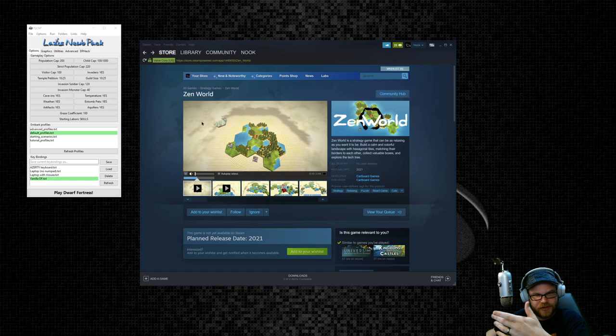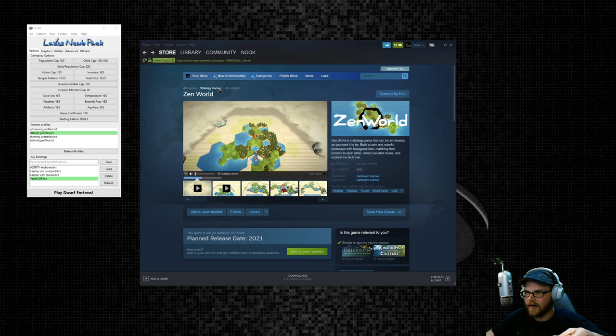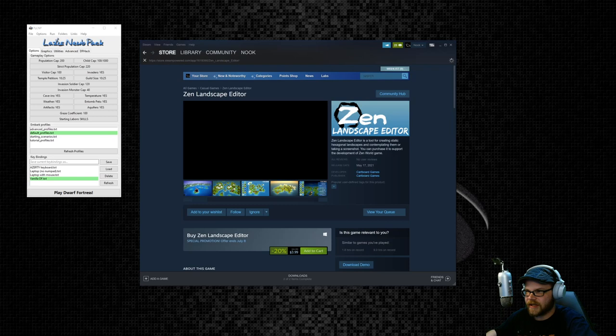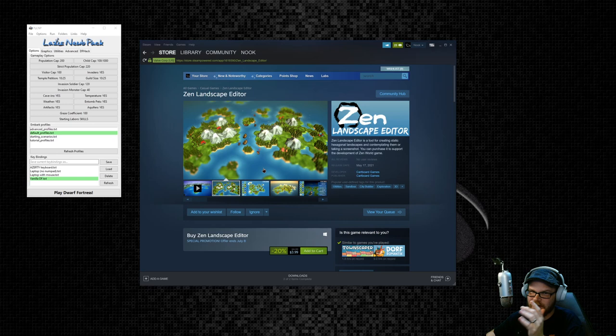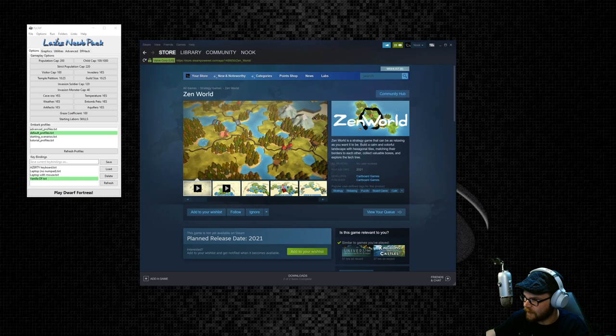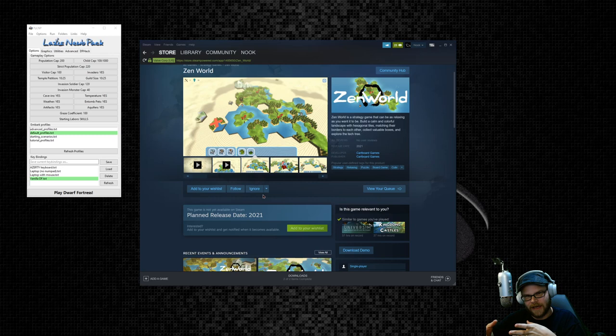We're going to check out some Zen World. I'm not familiar with this thing — I sort of stumbled across it. I noticed I actually found a different demo made by the same folks, called Zen Landscape Editor, which is out now for $4. It's a thing where you just go in and make a landscape. I'm all for that kind of stuff, so we may play this one too.